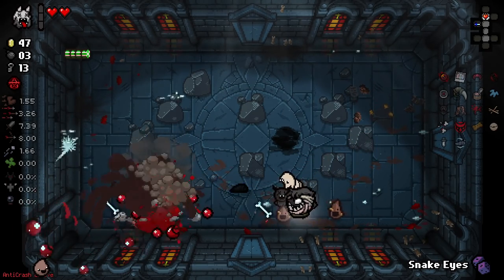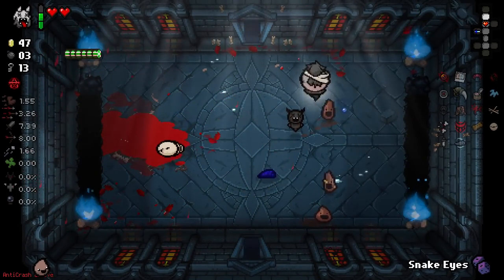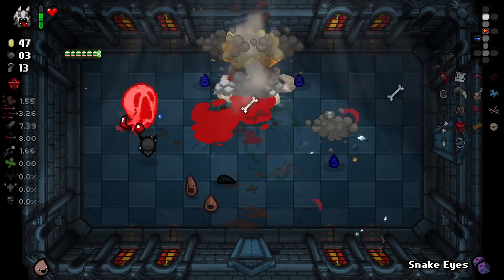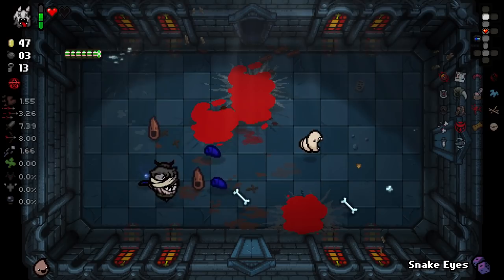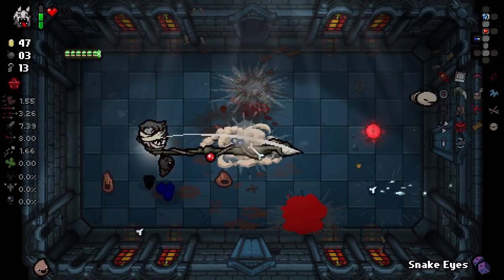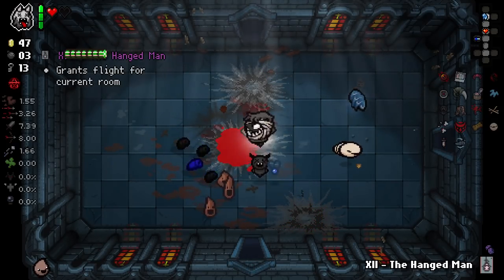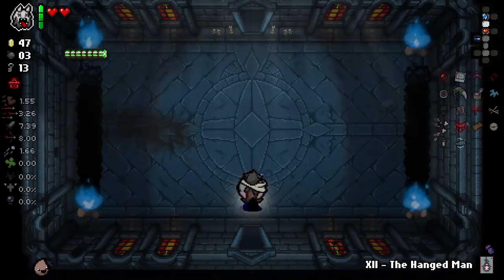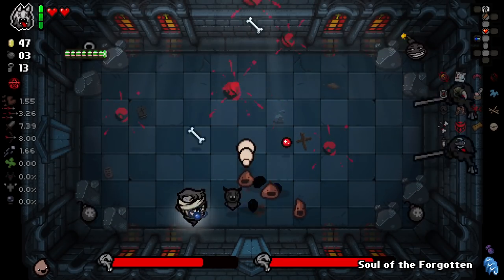I'm not entirely sure if we'll win this run — we're obviously not in a great spot to do so right now. But I will certainly try my hardest. Where is this ghost boy? Got a Hangman. Let's just quickly go back and grab this — we've got another heart in there if we need it as well. Soul of the Forgotten — I'll take Soul of the Forgotten. Because if we find a sacrifice room, it could potentially be useful.